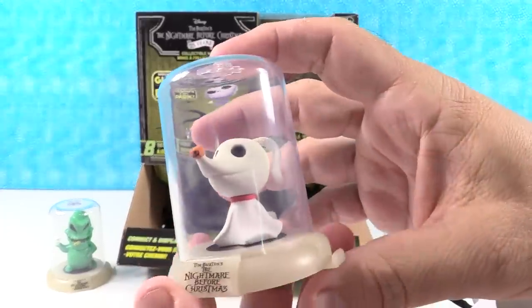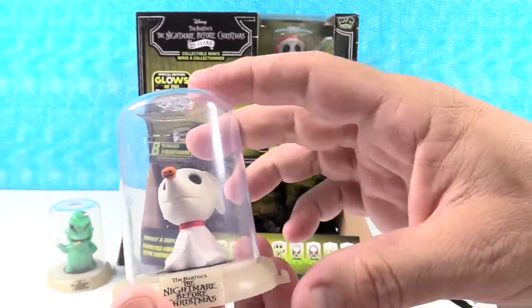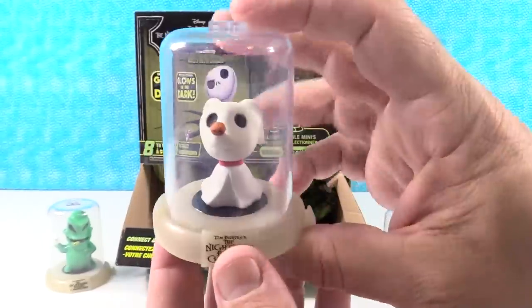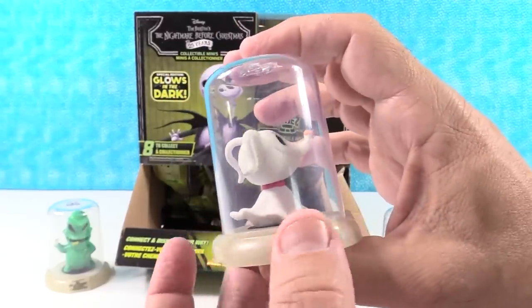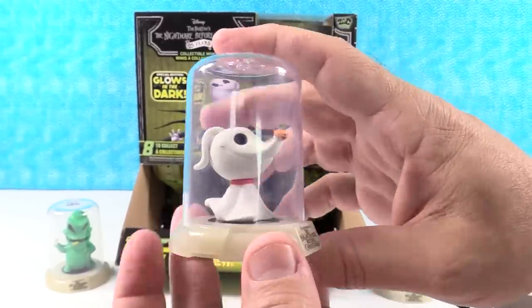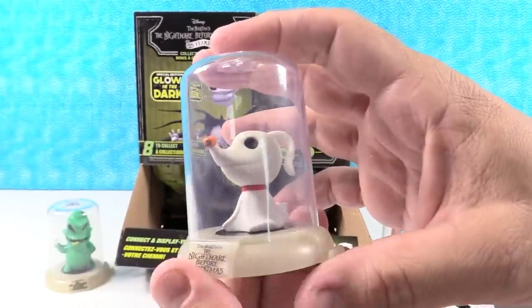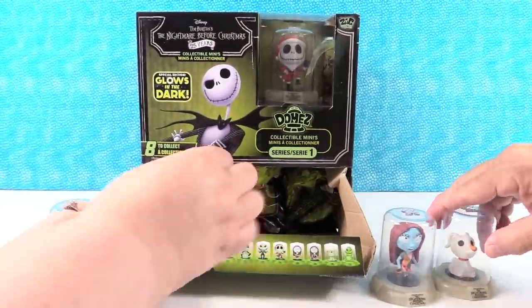There he is — Zero! He's cool looking. Like his little pumpkin nose. These look so cool inside of the domes — they're really colorful. These are great little collectibles for the price that they are. They're really inexpensive for how much detail — yeah, like five or six dollars. The level of detail in them is amazing.